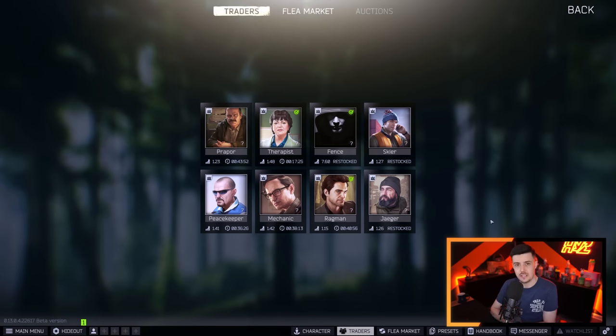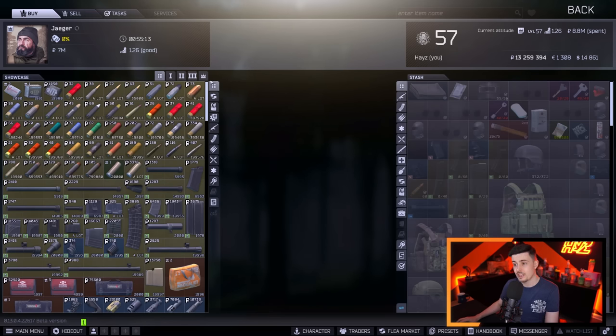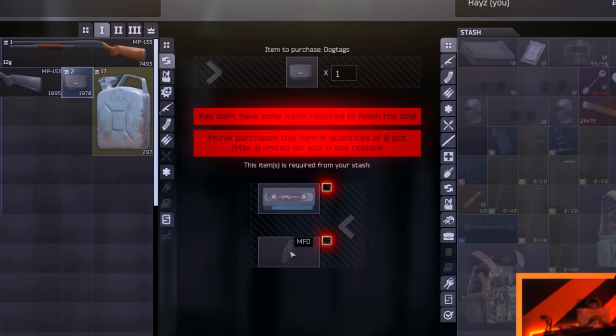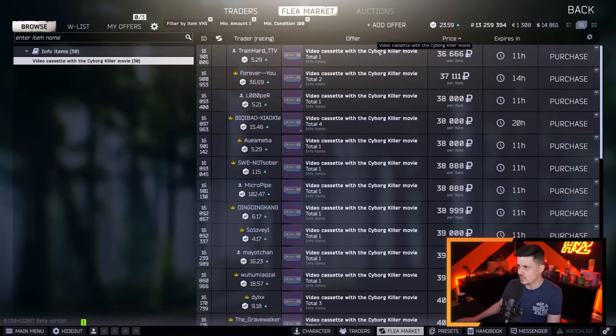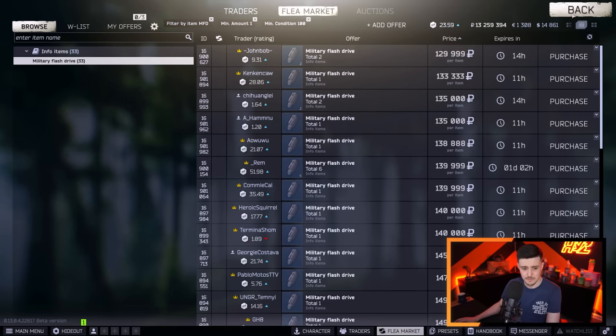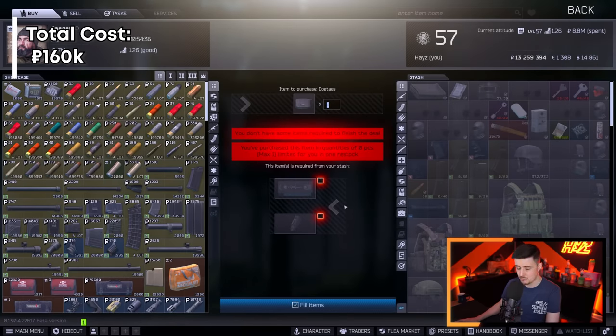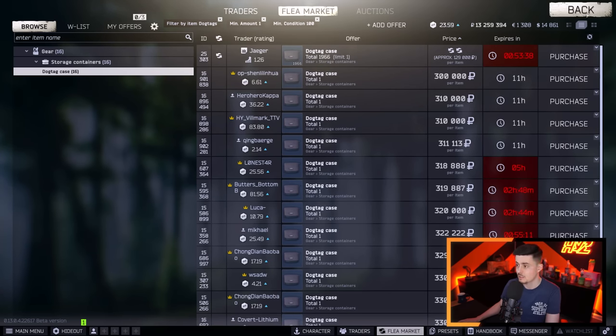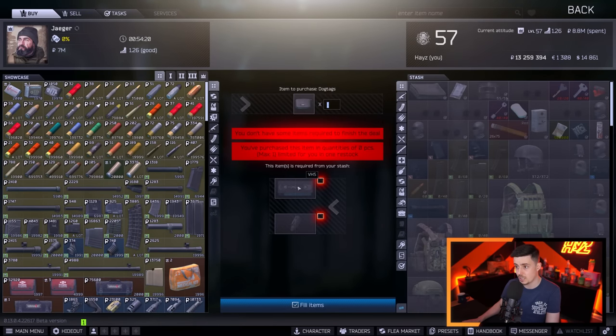The last trader is Mr. Jaeger. These are both level 1 trades. The first is the Dog Tag Case, which requires a VHS tape (Video Cassette with Cyborg Killer Movie) and a military flash drive. The military flash drive costs about 130k, so you're looking at roughly 160k total for the Dog Tag Case — compared to about 300k on the flea market. That's a saving of 140k. Don't buy Dog Tag Cases; just trade for them at Jaeger.